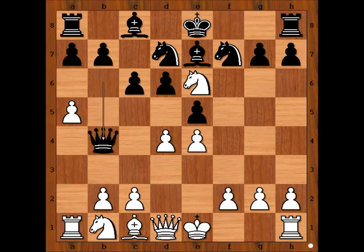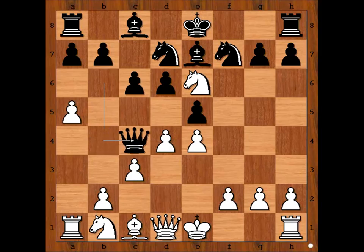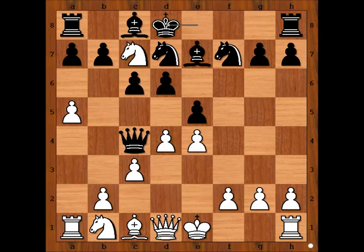Check. C3. Queen to c4. How should white continue now? Knight to c7 check. King to d8. White played a move and black resigned. What is the move?